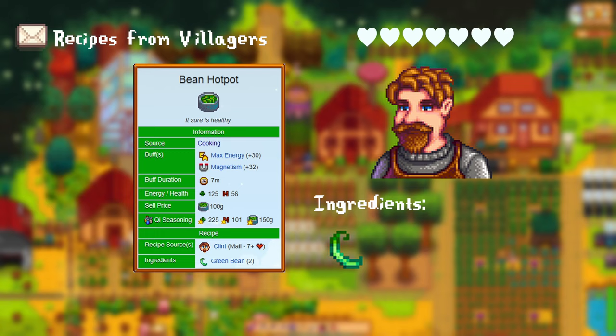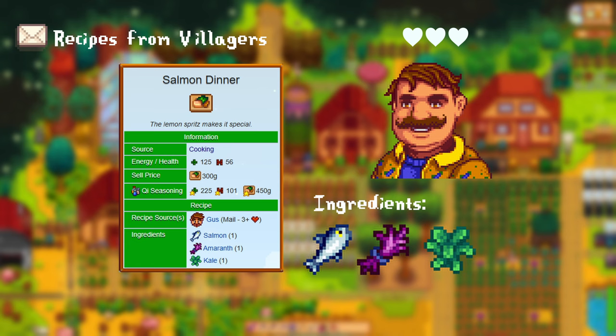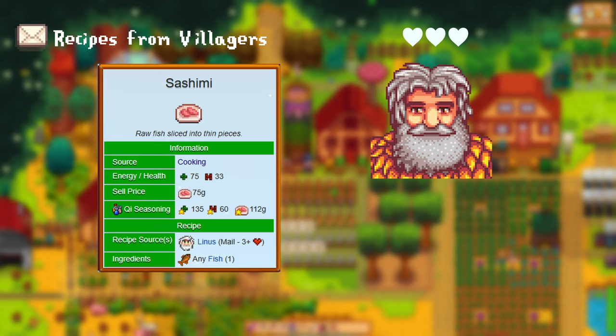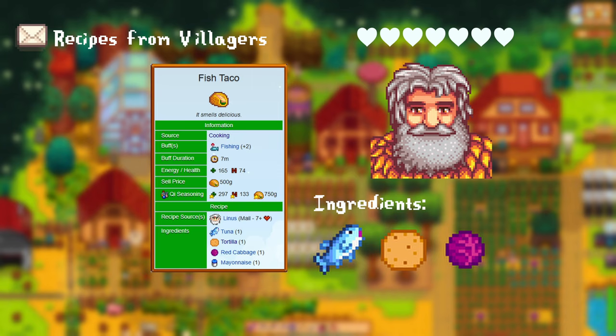For having more than 3 hearts with Gus, you get the salmon dinner. For this you need 1 salmon, 1 amaranth, and 1 kale. For having 7 hearts with him, you get the cranberry sauce recipe. This needs 1 cranberry and 1 sugar. Additionally, this gives a plus 2 mining buff. After reaching 3 hearts with Linus, he gives you the sashimi recipe — for this you just need any type of fish. After having reached 7 hearts with him, he gives you the fish taco recipe. For this you need 1 tuna, 1 tortilla, 1 red cabbage, and 1 mayo. This gives you a plus 2 fishing buff.